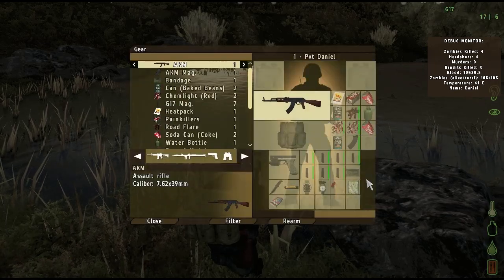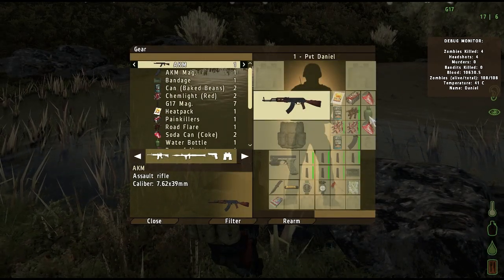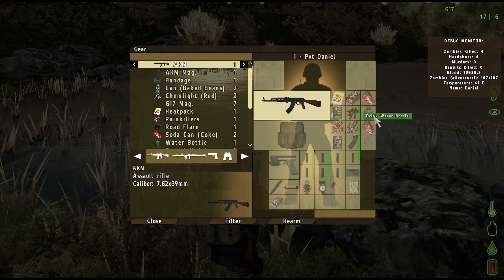As of DayZ 1.7.1.5, characters no longer start out with a water canteen. Thus, as a starting character, one of your first goals is to acquire soda or a water canteen.